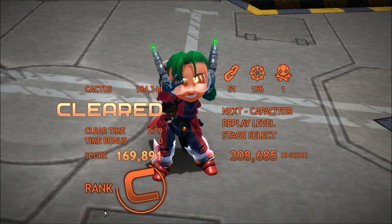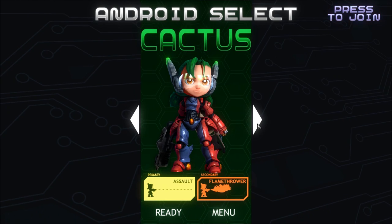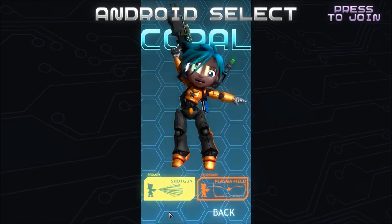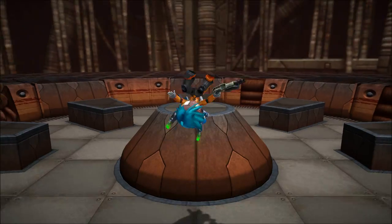The ranking system — you can see, get your score, try to get your S-rank. That's the top rank. So we did Turbine and Filament. Let's go to Capacitor, and then we'll finish up with the Embryo boss fight. For Capacitor, we can play a different character — why don't we play as Coral? She's got the shotgun and the plasma field. I haven't tried this android yet, so I don't exactly know what the plasma field does. But we'll find out.